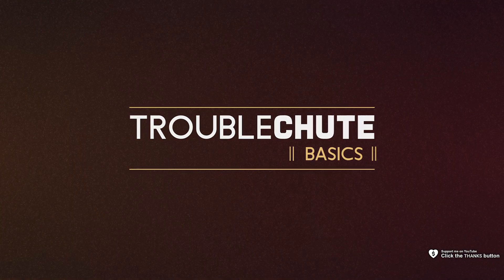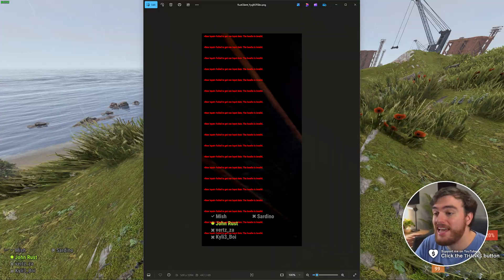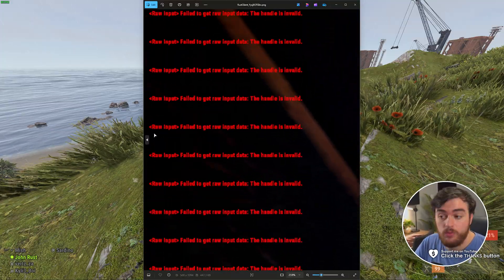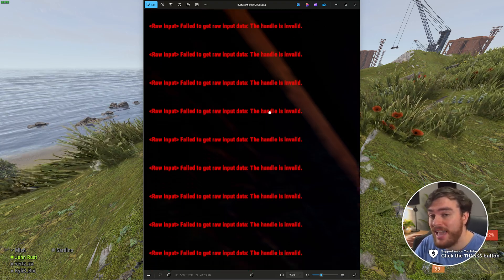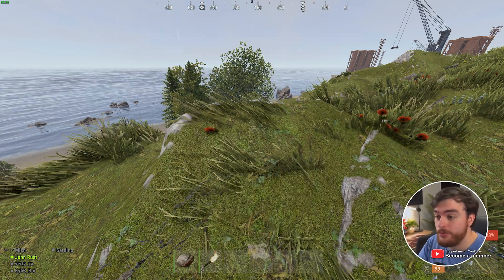What's up, I'm Troubleshoot, and this is a quick guide on how to fix a very new and very annoying issue in Rust. If you get this spammed across your screen — 'raw input failed to get raw input data, the handle is invalid' — this error pops up and spams your screen as well as your console.